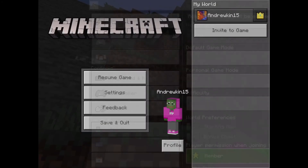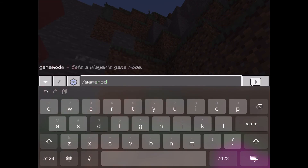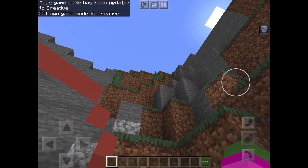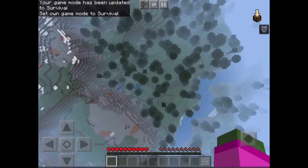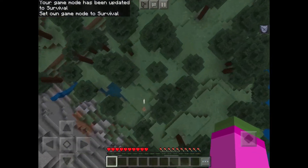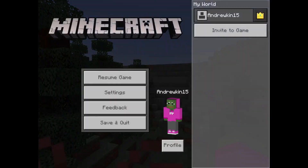Just to reinstate this further, we're going to go into creative. And we're just going to fly up, then survival — and no damage whatsoever. Crazy, right?